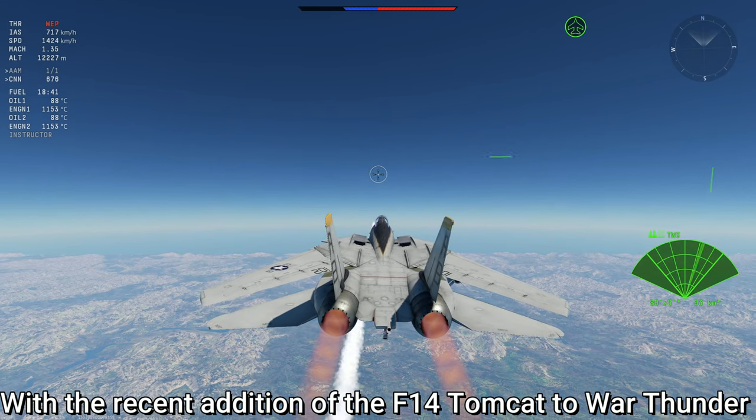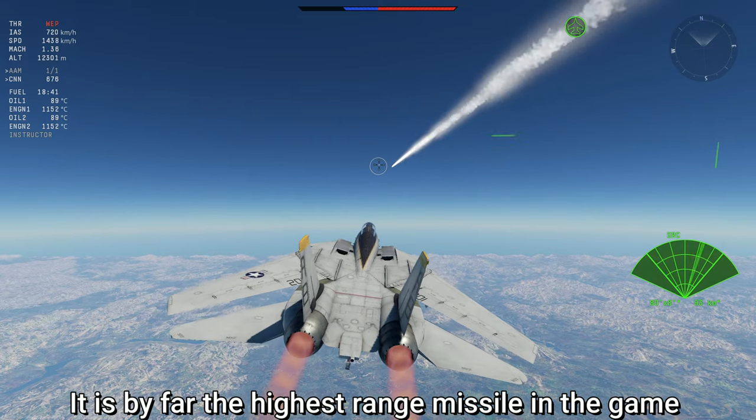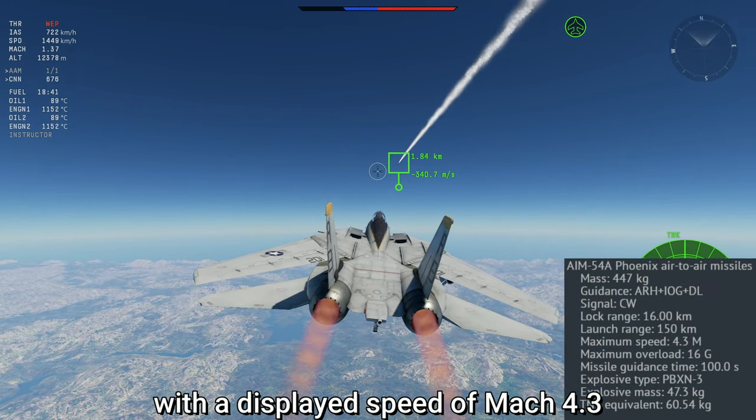With the recent addition of the F-14 Tomcat to War Thunder, we got access to the mighty AIM-54 missile. It is by far the highest ranged missile in the game and also among the fastest, with a displayed speed of Mach 4.3.